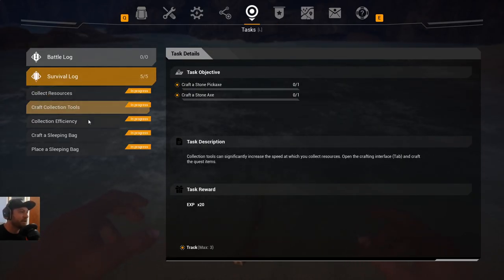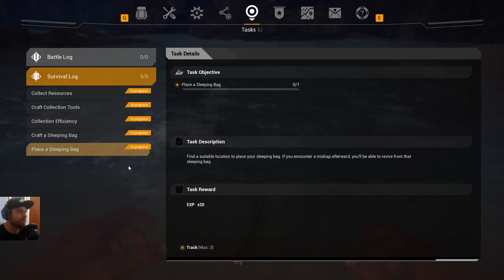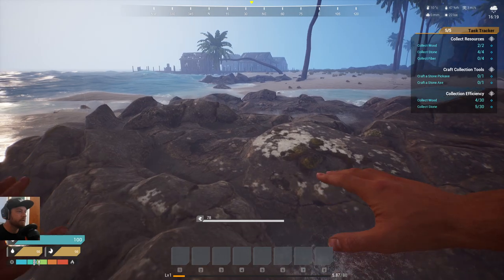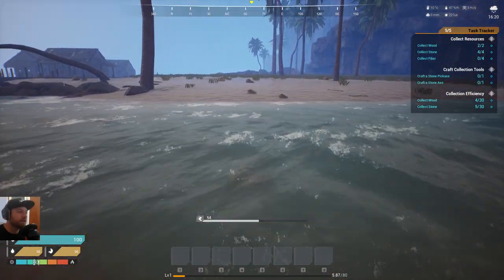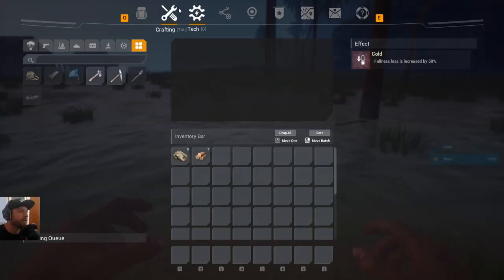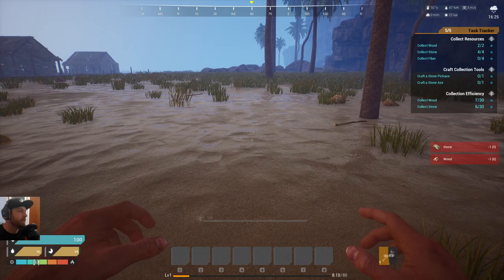The tasks we've got are: collect resources, create tools, collect wood, create sleeping bag, place sleeping bag — relatively simple. I don't know if you can swim in this; maybe it just doesn't let you go too deep in the water. The water isn't too deep here so I'm just going to keep collecting stuff as I go. We've got enough to craft one of these and one of these — that'll do nicely.